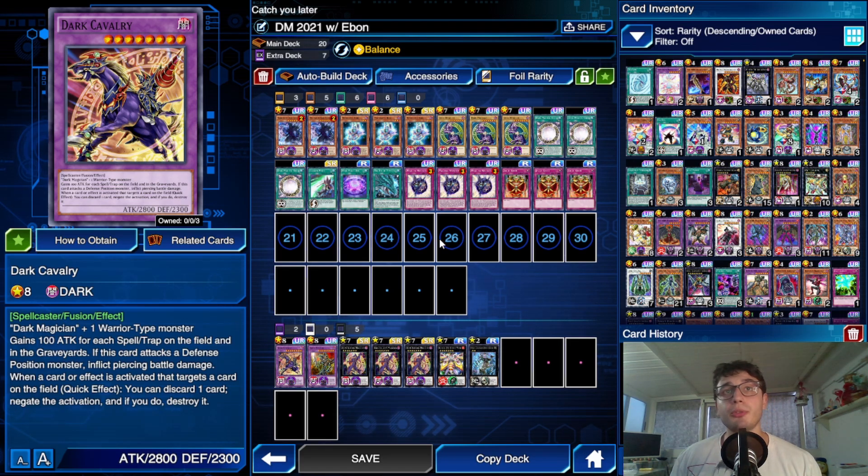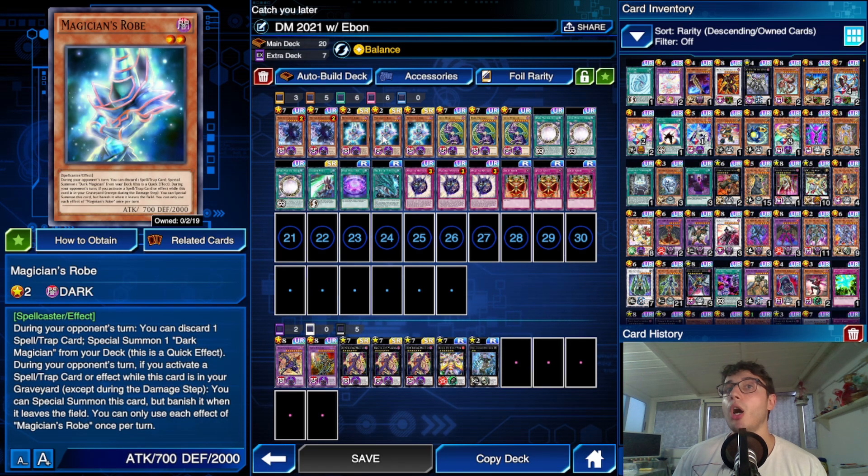Let's say you have a Dark Magician on the field, the other ones are already in the grave, but you also have an Ebon in the grave — you can use Dark Magical Veil to summon your Illusion Magician, and the banish effect does not require you to detach any Xyz Materials, so that's pretty good. Dark Magical Veil can also be used to Special Summon Dark Cavalry back from the grave. For the rest, we got the usual combo — you want Magician's Rod on the field. Rod is pretty cool because when you use any Spell or Trap effect and it is in the grave, you can Special Summon it with no cost, providing extra protection. A very consistent deck — I definitely think this can reach King of Games.